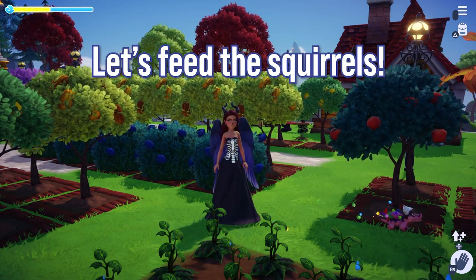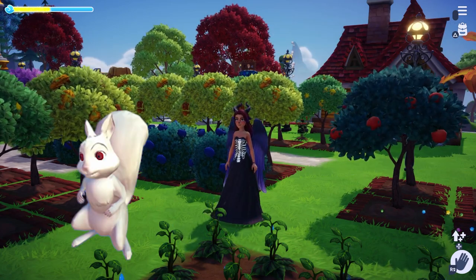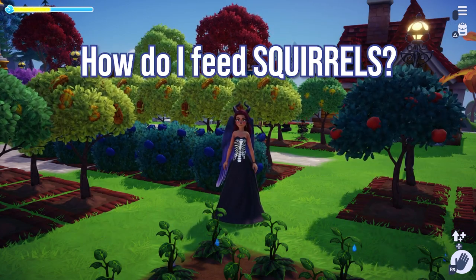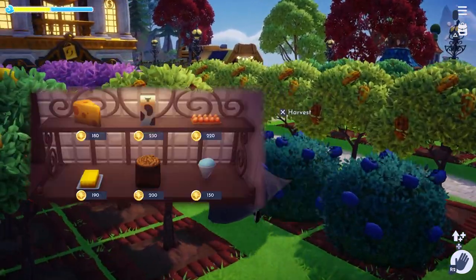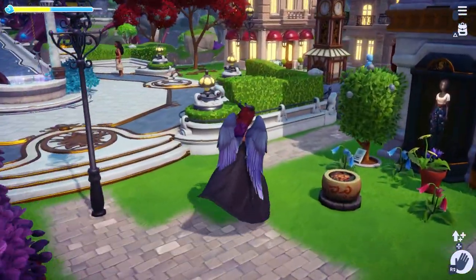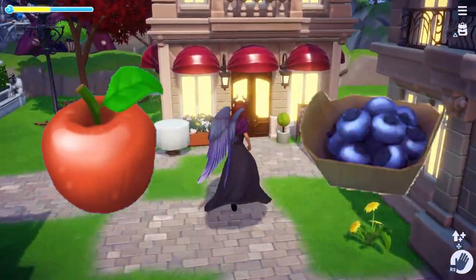First, let's feed the squirrels. You can find them in the plaza and there's usually two around at a time. To feed them, all you need to do is approach them and give them peanuts, which you can purchase from Chez Remy. If you don't have Chez Remy available yet, don't worry — they also enjoy apples and blueberries.